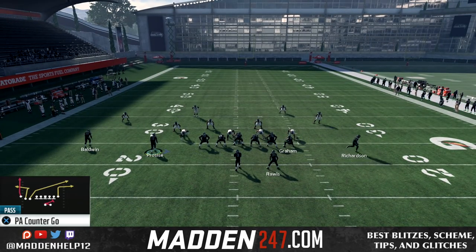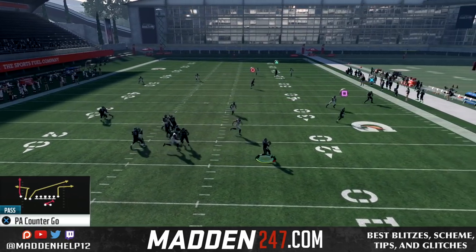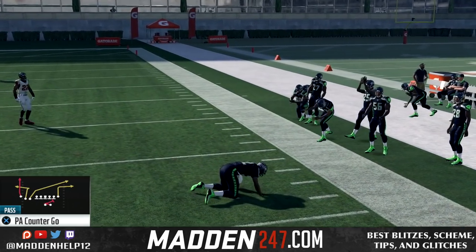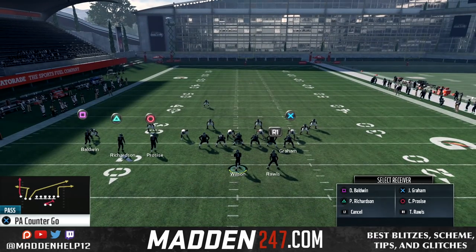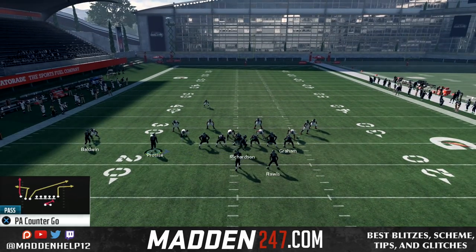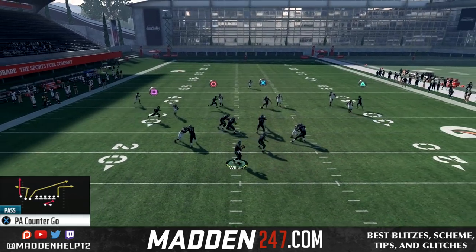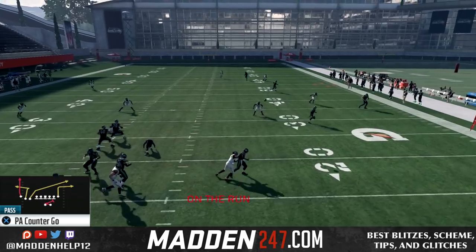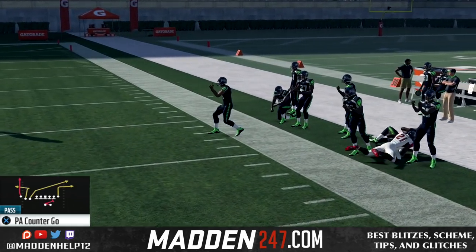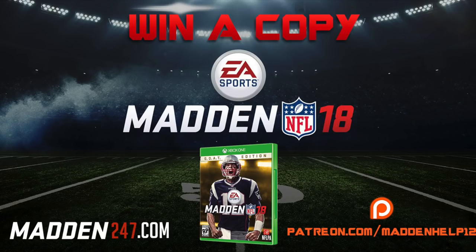As you can see, we're easily beating all the coverages — Cover 2, Cover 3, and Cover 4. What this is going to do is force them to have to user that route. We have the underneath route coming from the backside receiver, and we also have the tight end if they bail on that. Mainly you want to hit either the drag or that deep play. Keep that tight end on the out route because that's what draws all the zones underneath and opens up the deep crossing route.